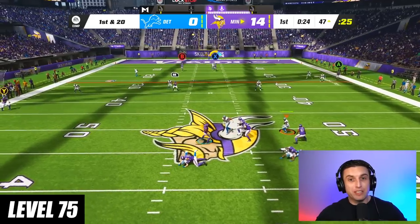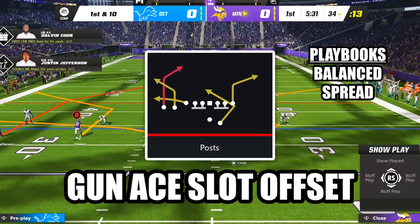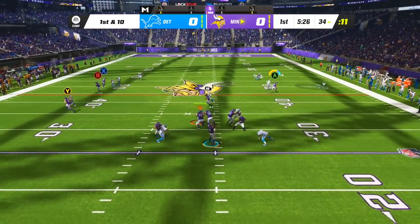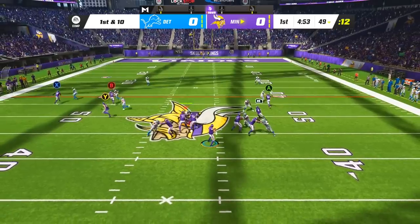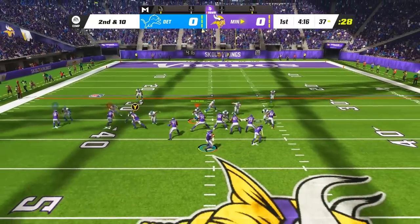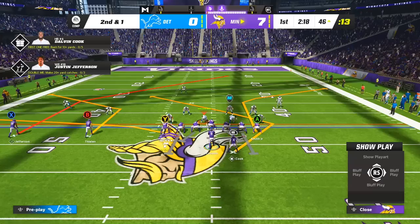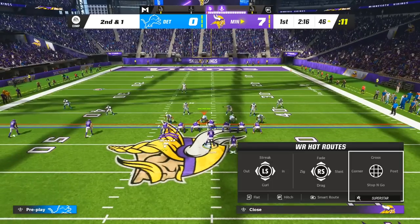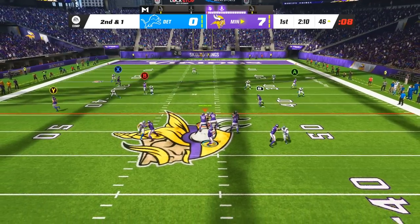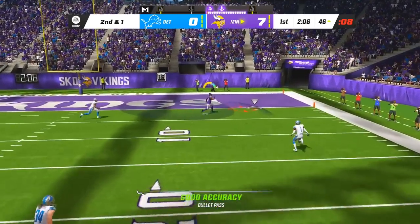At level 75, this play destroys both man coverage and cover 3. The play is Post in the formation Gun A Slot Offset. Against man coverage, you can run this play completely stock — both your tight end and slot receiver on corner routes will beat their man, and if your opponent takes those away, you can still hit your running back on the Texas route over the middle. To bomb cover 3, put your slot receiver on a streak, and after the snap wait for your outside receiver on the post to get open for the enormous one play touchdown.